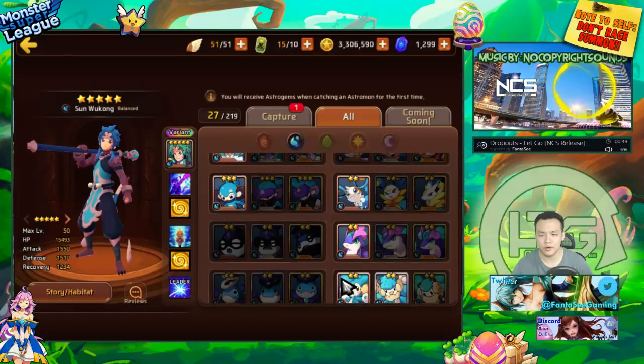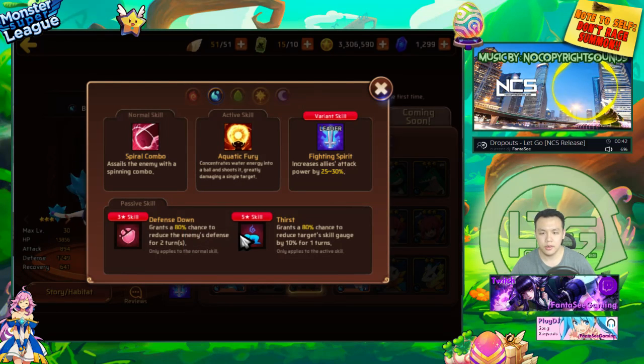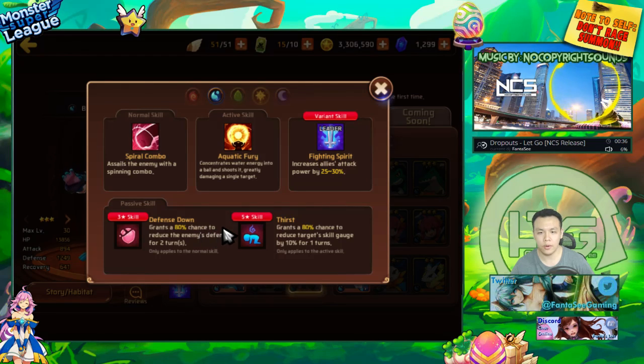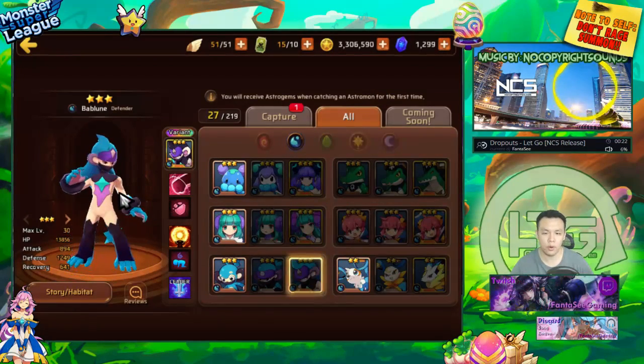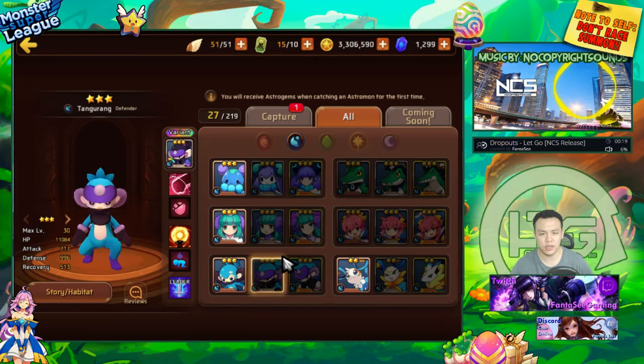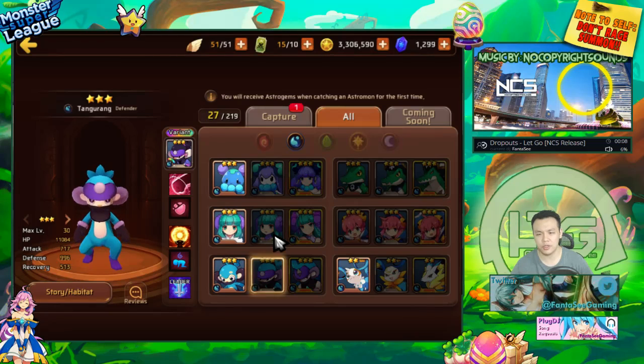Moving on to water 3-stars. Water monsters have a little bit better skills. This water monkey is alright for farming B8, although I don't really like him because his skill is only single-target. I would much rather have three water monas. But maybe you have a bunch of monkeys lying around and you're close to getting one to EVO 3 — then you could dump them all into one monkey and use him as one of your units for B8. But that's pretty much his only use.